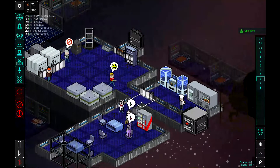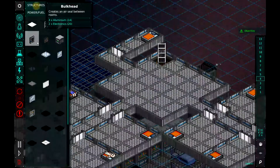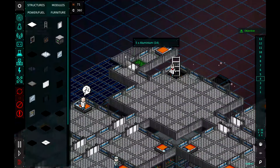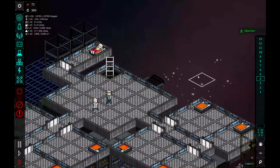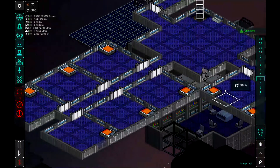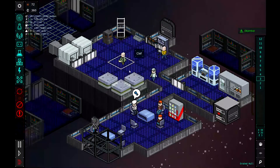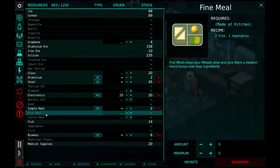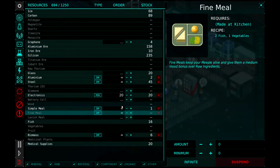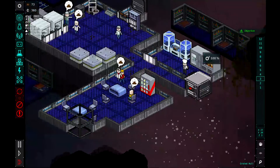We're approaching the time for potentially needing another bathroom built, but I think we're still good. We could always build up here on the fourth floor if we need to. And we can expand this bedroom. Otherwise, everything looks like it's stabilizing a little bit. I was a little worried at the end of that last episode that we might have an issue or an incident with just the number of people and not enough bedrooms, but I think we're in pretty good shape.